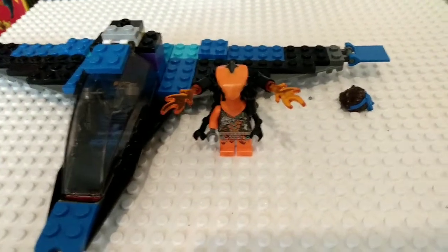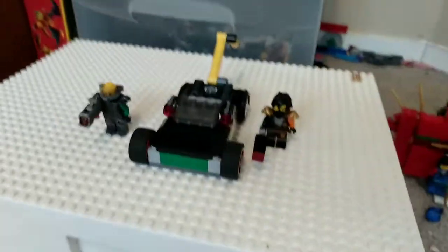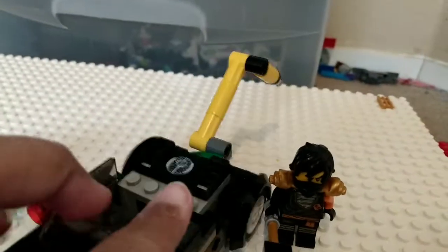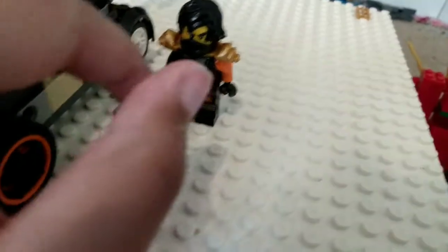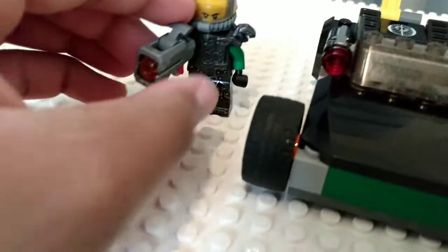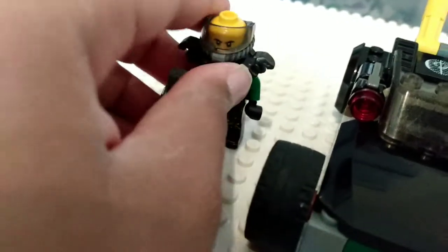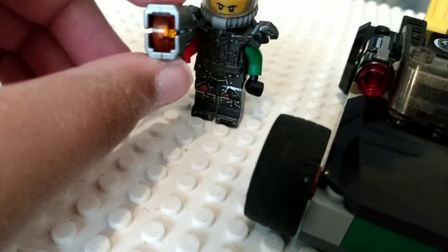Next up we're gonna look at Cole. I did add some updates to the fire dragon temple. This is Cole's drilling car, but instead of the drill being in the front of the car, it's in the back. You have the Cole minifigure with golden armor. It's going in and out of focus for some reason. He has a gold hammer. Then there's a little custom bad guy I made — his element is basically poisonous gas. He also has a gun that you can shoot, but I'm not going to. He's got a pretty cool design.